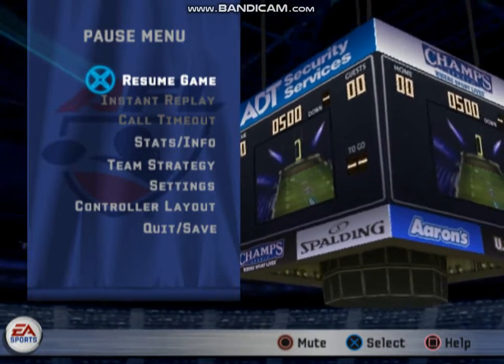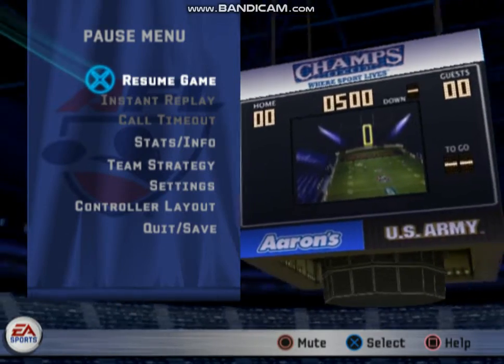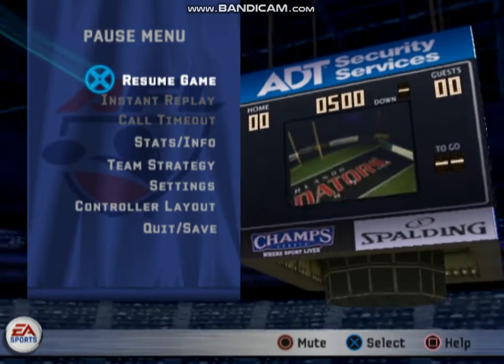The uprights in the AFL are narrow. A field goal can be kicked from any point on the field. There is no punting in the AFL. However, any kick that falls short of the uprights or the nets can be returned.